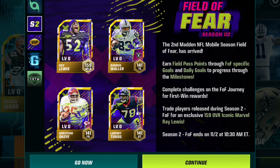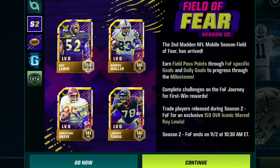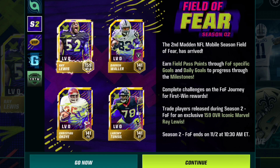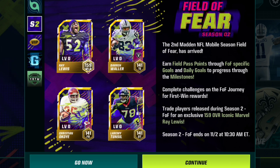October is here, Halloween is here. We got Ray Lewis and Darren Waller — those are probably the best two players in this drop. I know there's other players also throughout the Field Pass, and I gotta check through and look at all that. This is gonna be very interesting.